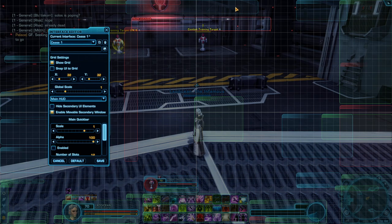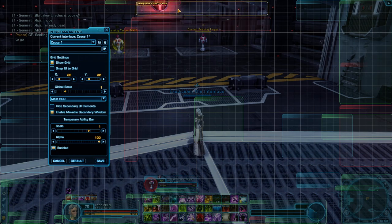The main quick bar is here — I don't use it. There is a temporary bar; this is where your hotbar panel will show, and also where your legacy slash heroic moment will show up. So you need to have this somewhere and have it enabled. If you ever want to keybind the hotbar — I know some people are probably confused when it disappeared from the panel — it's going to be Temporary Ability Bar Slot One, so if you want to rebind that, that's how you do it.